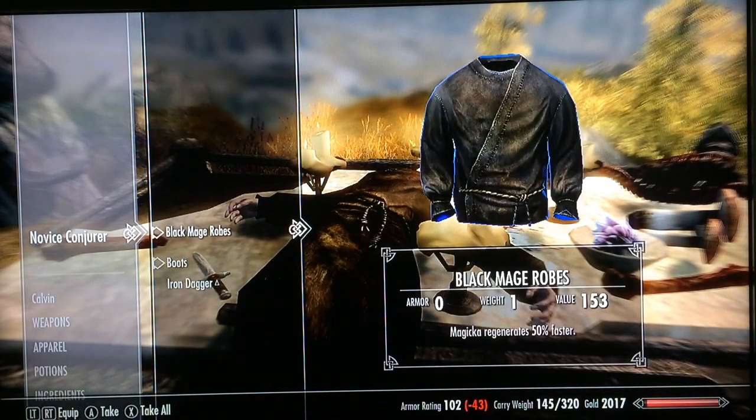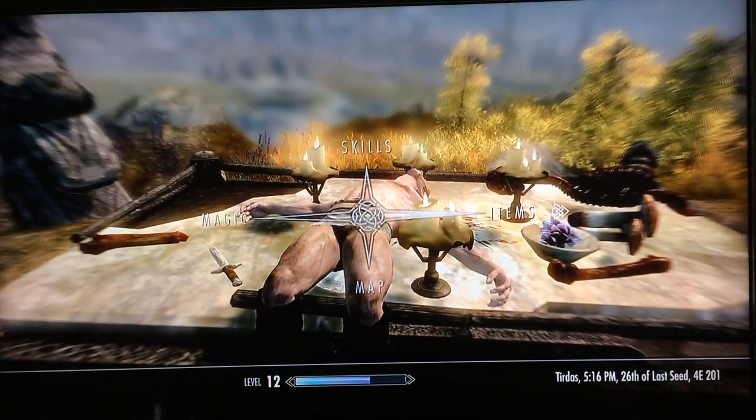There is a book called Liminal Bridges. Read it and your Conjuration skill will go up.